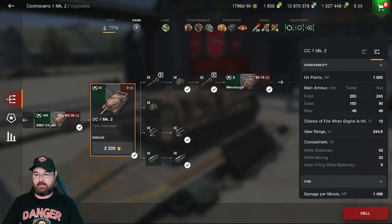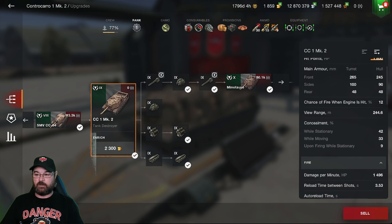Hit points are only 1800 — not many, but it is a TD. Frontal armor on the turret is a stonking 265mm and on the hull 245mm — not too shabby. The sides and rear, both turret and hull, are incredibly thin. The cheeks of the turret aren't the best either. View range is 244 meters due to equipment loaded. Camouflage is quite poor: 42% stationary, 33% moving, and only 9% when firing while stationary.